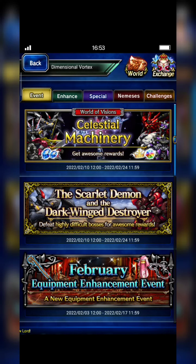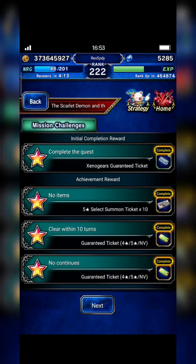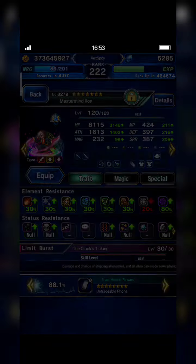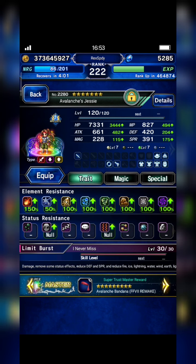Hi everyone, thanks for watching this video. This time I want to try my budget strategy with Fey EX3 to beat Walter. This boss is so tanky, I know, but this is just an experiment. Make sure all units should have at least 30 percent fire resistance.